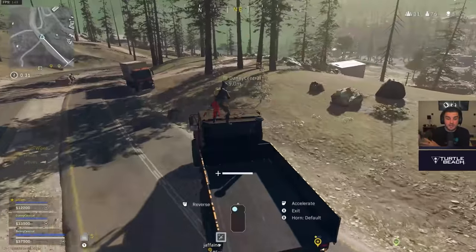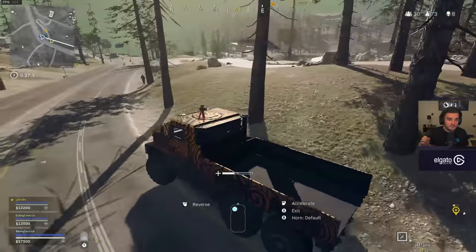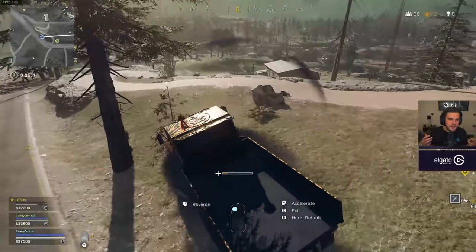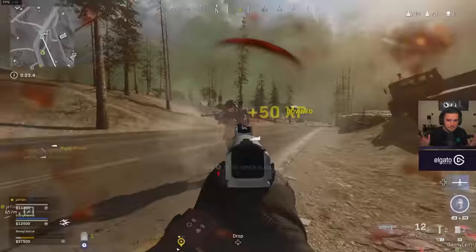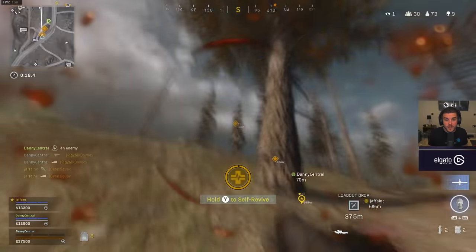I'm taking squads down quite easily with the 25 round mag, which is the mag I'd personally recommend out of all of them. I also tried out the akimbos thinking we might have a new akimbo meta — we won't. The akimbo pistols honestly suck; I think it's to do with the slower fire rate.